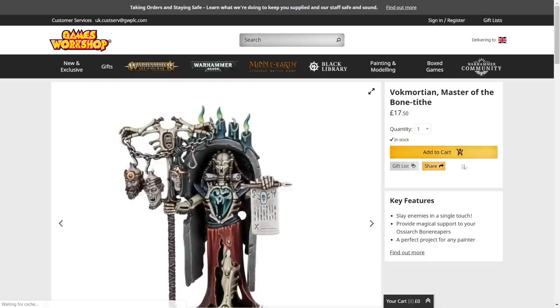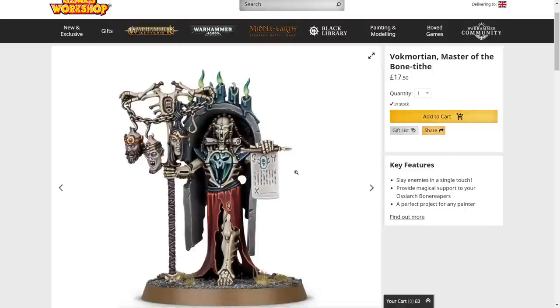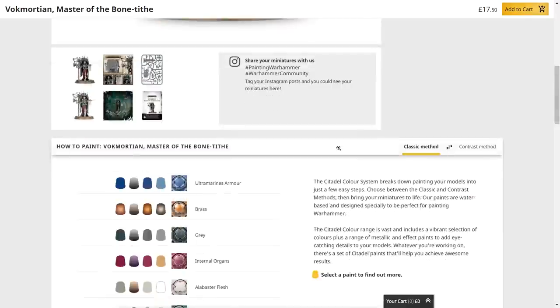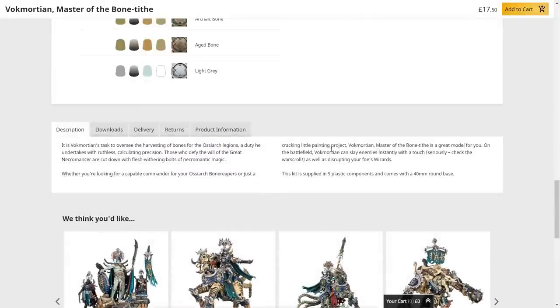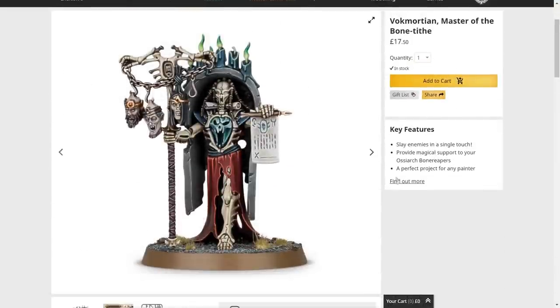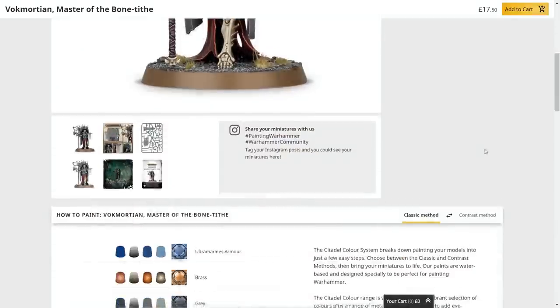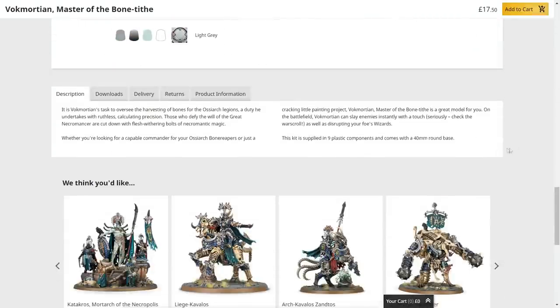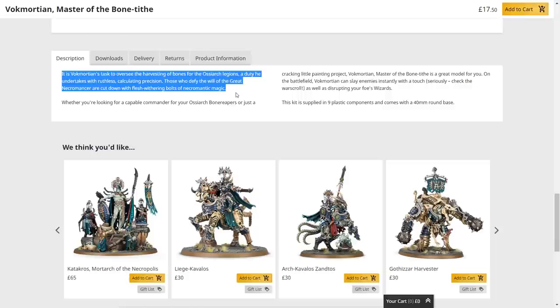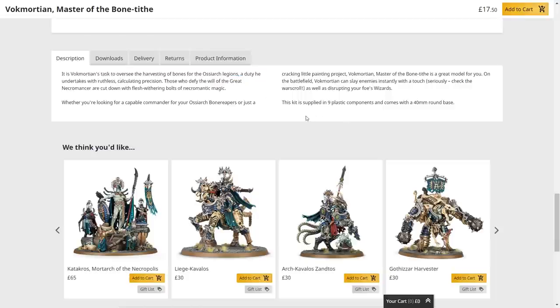Let's take a look at the Ossiarch Bone Reapers. Starting with Vok Mortian, Master of the Bone Tithe — I do have the battletome and some models I haven't built yet. I'm relatively new to the faction. I know they feature prominently in Wrath of the Everchosen, which is amazing. I have a general idea: they were a secret army of Nagash, unleashed after he found Katakros alive hidden in a Stormvault chamber.